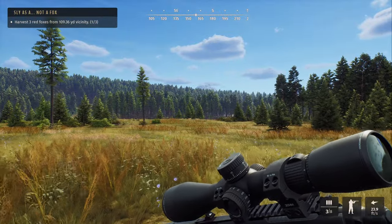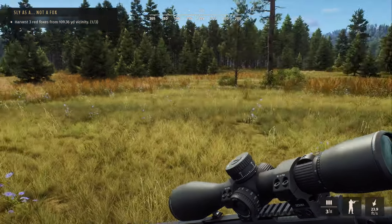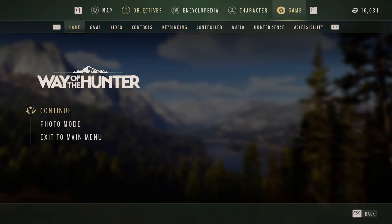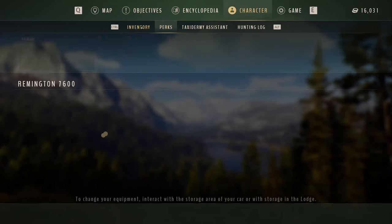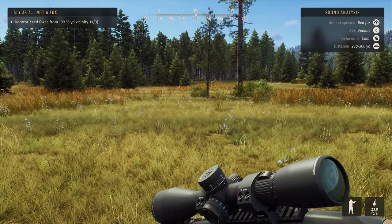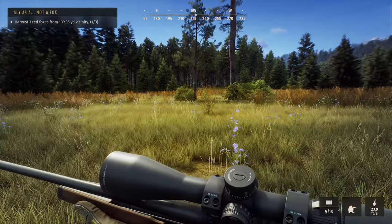Heading to the lodge now to check if we have a .22, and if not I'll buy one. I can hear a red fox. Let's check the mission — 'Sly as a Fox' — does it require within 100 meters? The best way is with a call. I don't have the predator call on me, but I have the 270, so let's ease over.